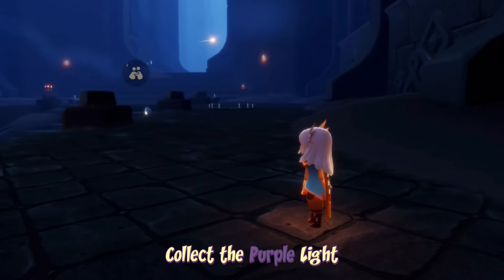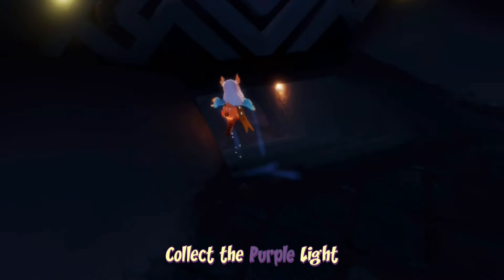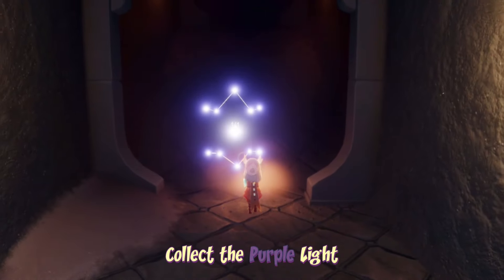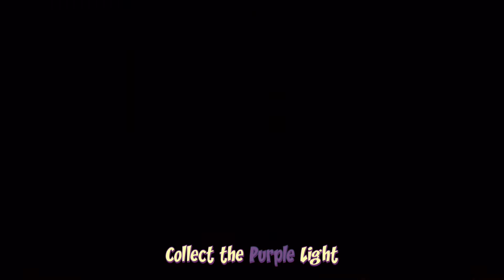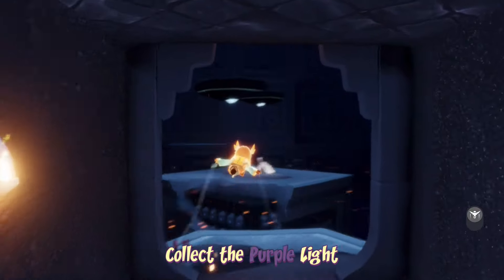To collect the purple light we have to enter the archives, which we can find on the right-hand side of the first floor here in the Vault of Knowledge. It's pretty easy to enter but you do need to make sure you have two people at the door to enter it, and the door is sometimes a bit buggy — sometimes it won't open, sometimes you have to try again.